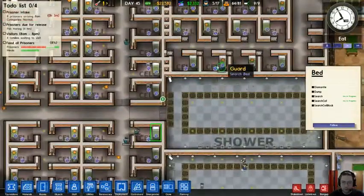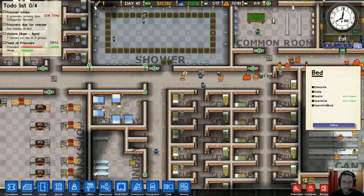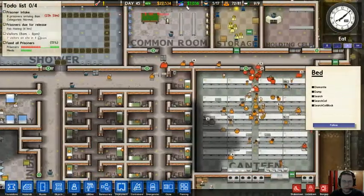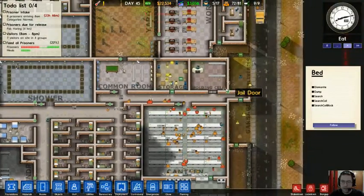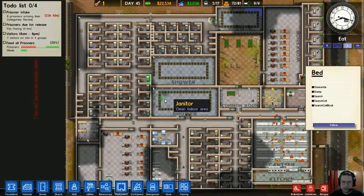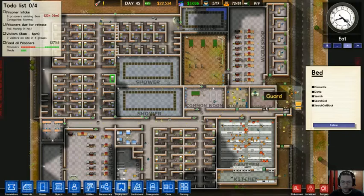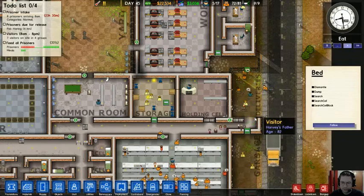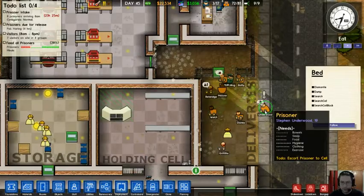So basically they go into each cell and search the bed and the toilet. I forgot I have a delivery of prisoners too — that's going to make this interesting because the guards are going to be occupied with searching and will not pick up these prisoners for a while. The prisoners are in handcuffs, which means they're suppressed and will not do anything.